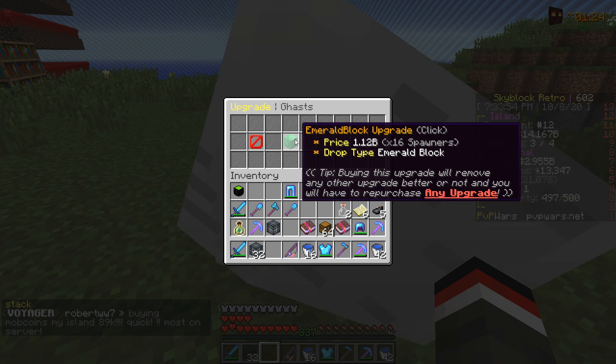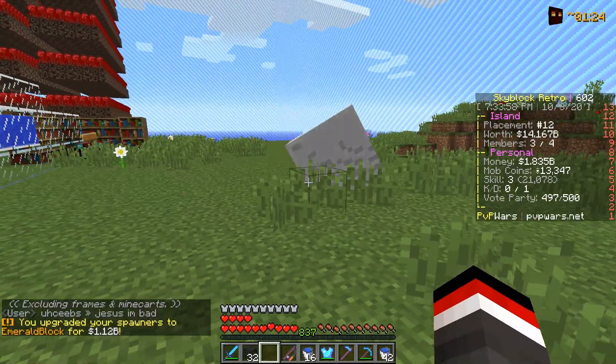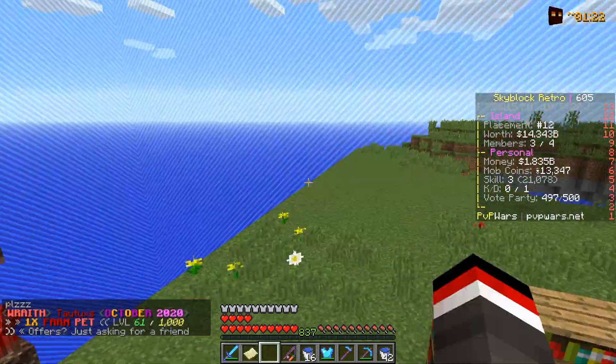We are going to place down the Gas Spawners and try to upgrade them. We can upgrade 16 Gas Spawners to Emerald for 1.12 billion dollars. I'm going to place the Iron Golem spawners down here and if the boys want them, they can grab them.